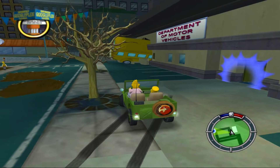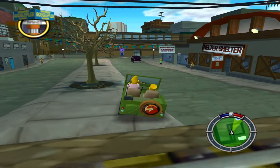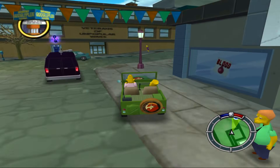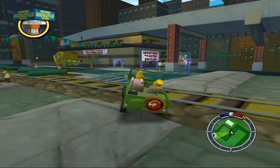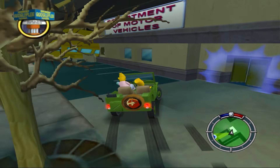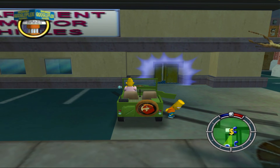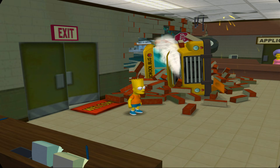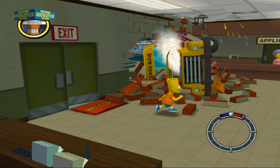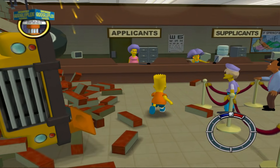Should we head inside the DMV? Part of me wants to drive around in this vehicle, but we should check out the DMV — I guarantee that's like a big side mission. It's the Department of Motor Vehicles. I bet that's where we can buy vehicles. I like this vehicle: one, because I like the theme; two, Grandpa's here; three, it handles pretty well and it's pretty fast. Let's go inside. There's Patty and Selma.